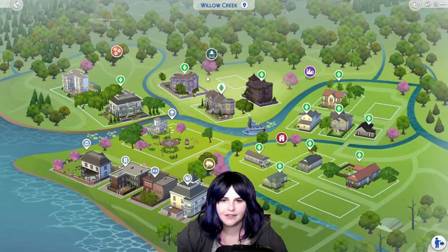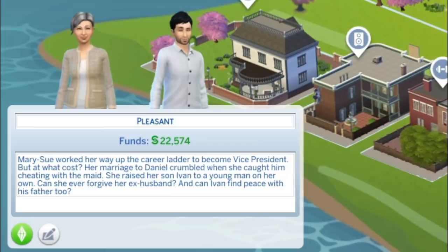The last family we have in Pendula View is the Pleasant family. This is Mary Sue and Ivan. Mary Sue worked her way up the career ladder to become vice president, but at what cost? Her marriage to Daniel crumbled when she caught him cheating with the maid. She raised her son Ivan to a young man on her own. Can she ever forgive her ex-husband, and can Ivan find peace with his father too?